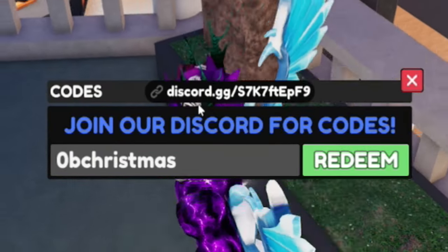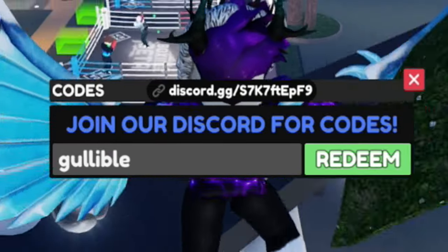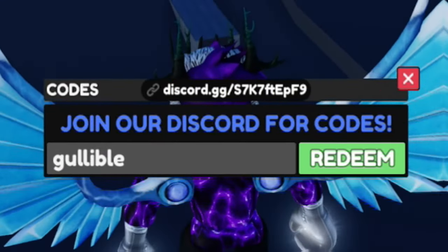After that, redeem the code '0bchristmas', and then redeem the code 'gullible' — that's G-U-L-L-I-B-L-E.